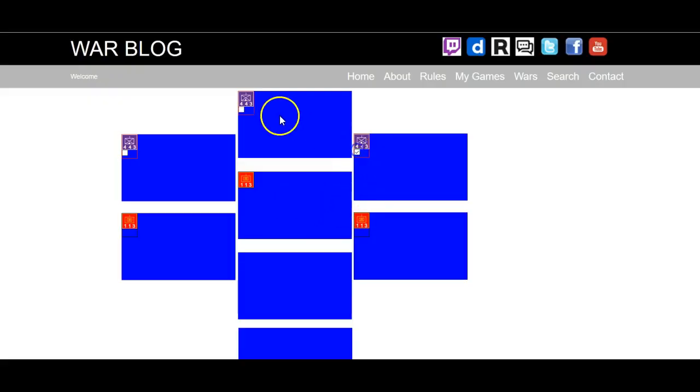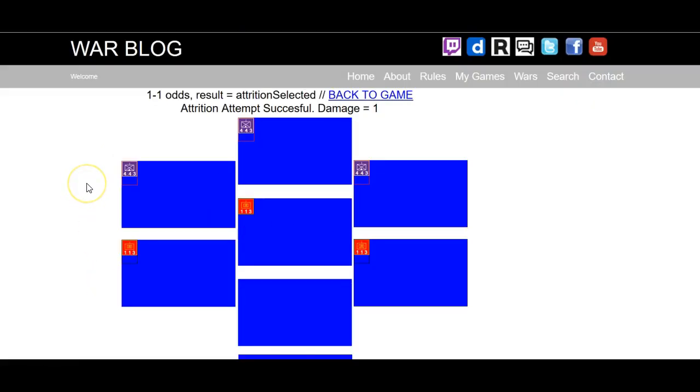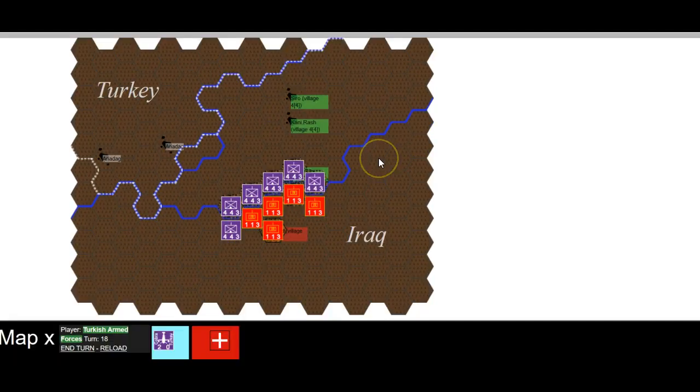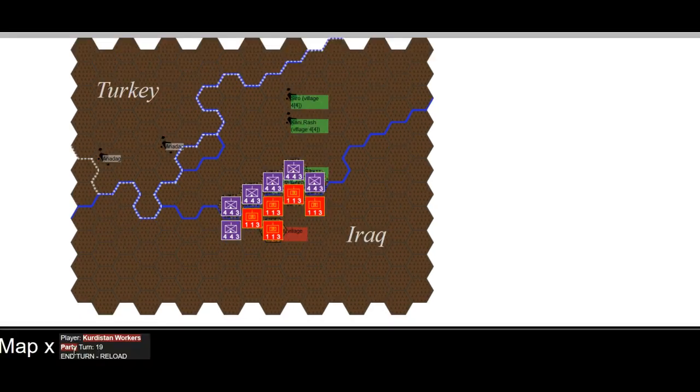I almost forgot this one — this will give us a slight clue as to what the effect of the river will be. One to one — one damage, that's good. But one to one — I don't think the Turkish Armed Forces are really that heroic; they don't want to be suffering any unexpected losses.